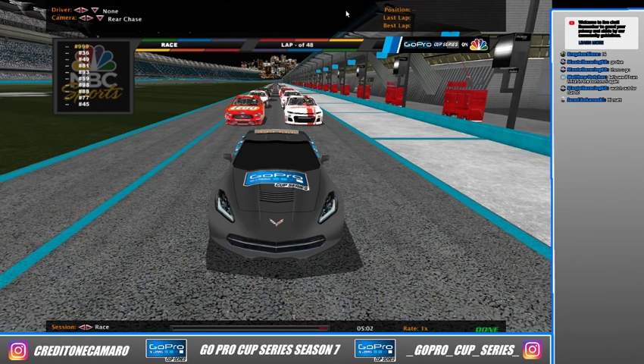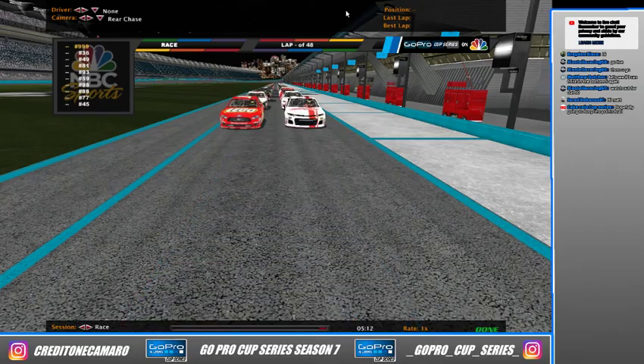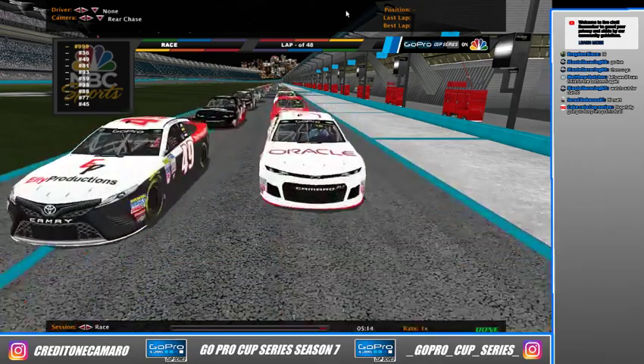Drivers, start your engines! The engines have been fired. This is Preston Cope's second pull of the season. His last pull was at Denver where he was very poor — he started on a pull and went straight to the back.